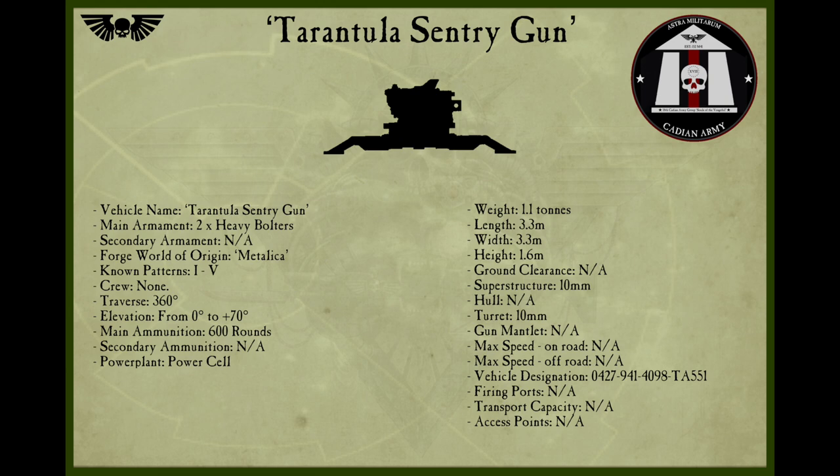The Tarantula. The Sentry Gun, more commonly referred to as the Tarantula, is an Imperial automated mobile weapon system based upon ancient Imperial technology. Useful in a variety of roles, it is most notably used by the Imperial Guard, but it is also utilised by groups including the Adeptus Astartes and the Adeptus Arbites. The exact origin of its nickname is unknown, though its multi-legged appearance can be attributed in part to this.